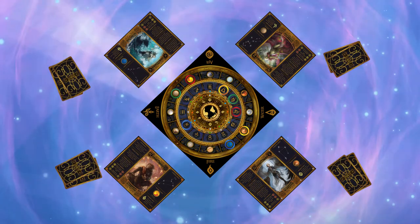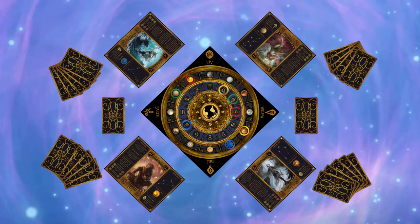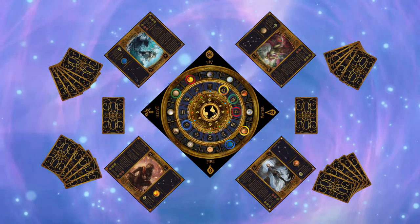Then each player receives five tarot cards. The tarot and zodiac decks are placed on the table face down.